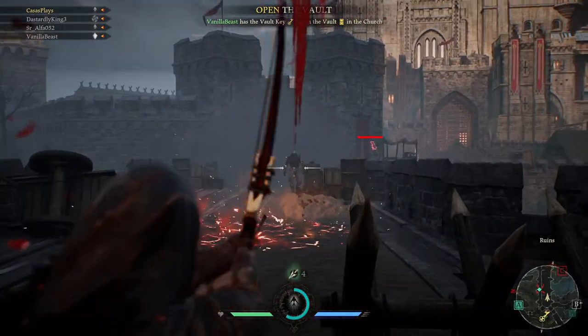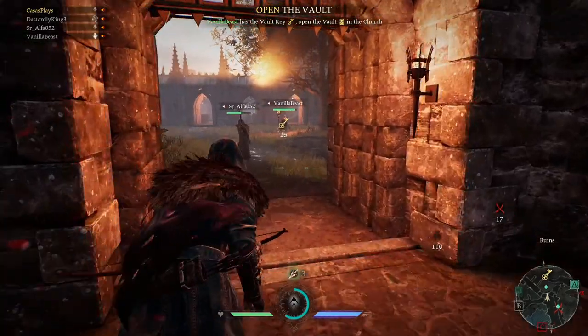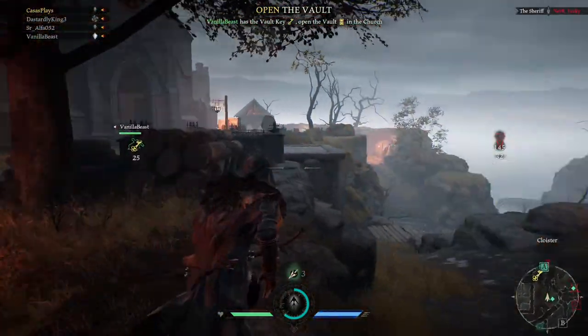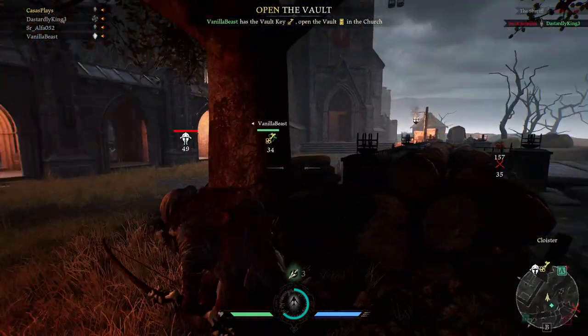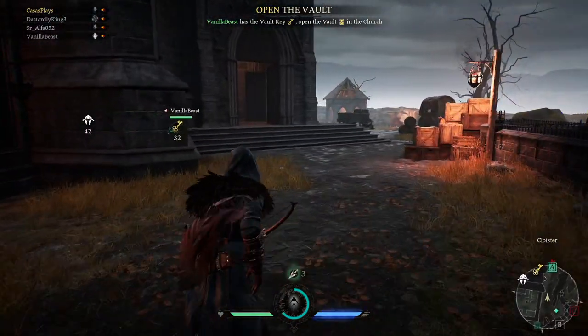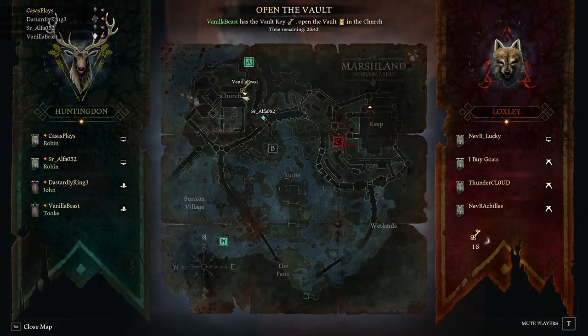She has a bow, too. He's got the key. Now, the real question is, where is the vault? Crossbowman here. Open the vault in the church — oh, it is in the church.